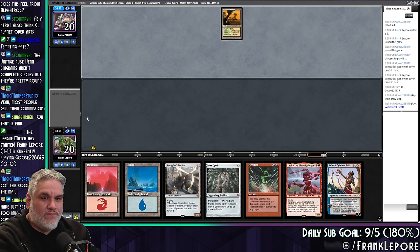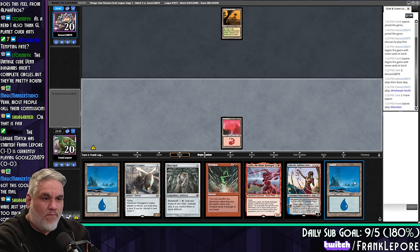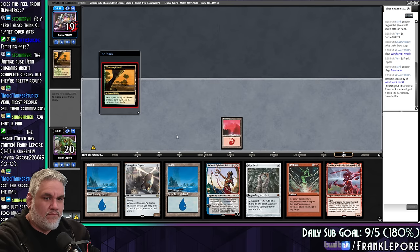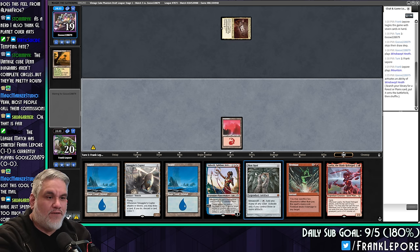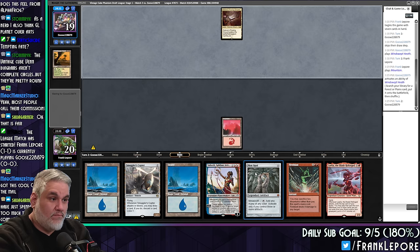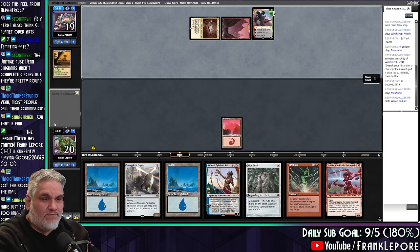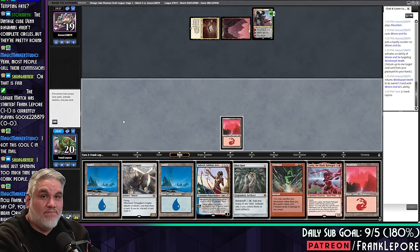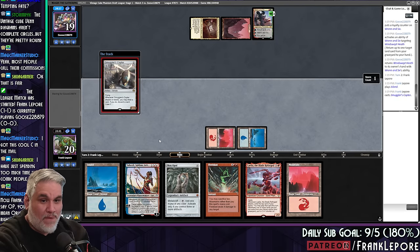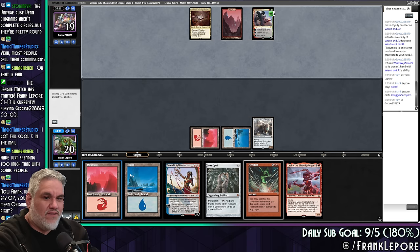Okay, this is a good hand. Fingers crossed we can survive until turn three. Let's play Smugglies. So next turn we can go Saheeli, Mox Opal, make a guy, crew this, and then we're just living the dream.